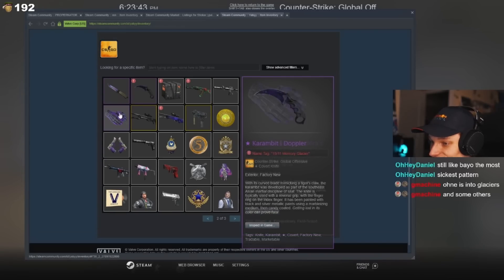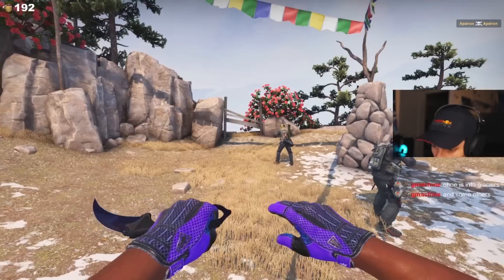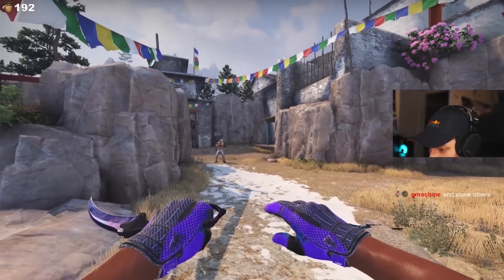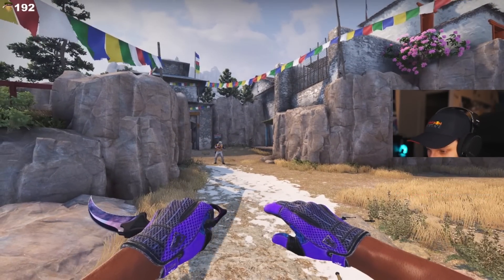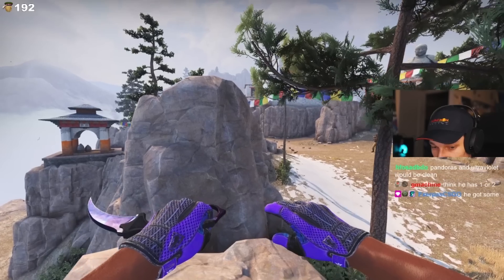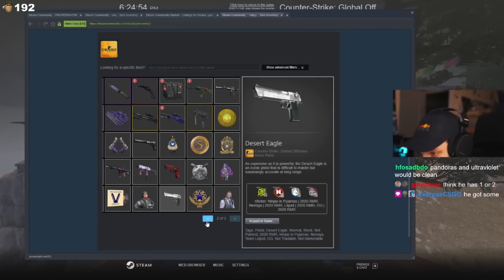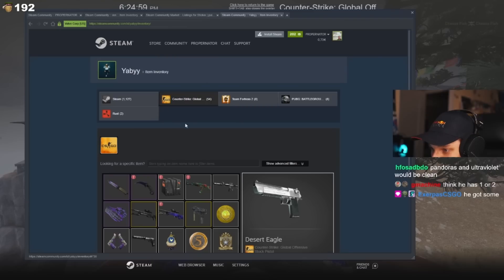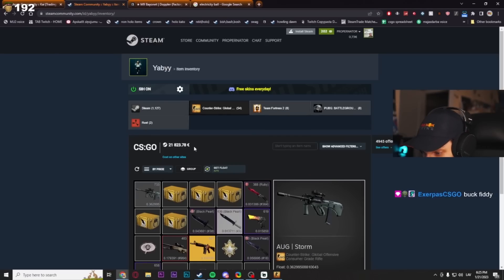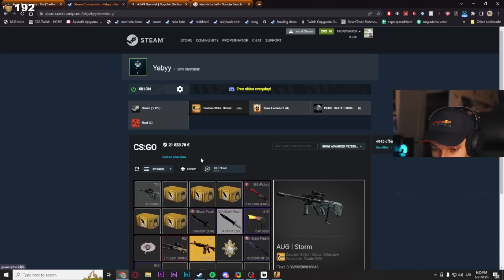Are they only Glacier collectors or are there other people who do this? Probably only one — it's an expensive hobby. Mixed dark water, okay. Let's look at the Pandoras too. I should have equipped Pandoras to look at the knives. Actually my gloves weren't too bad either — mine were better condition. The Pandoras are a bit too light for Glacier in my opinion. Just spent all his money on Glaciers. How much is all of this worth together? Without the patterns — 21k. Holy smokes, that's a pretty cool inventory.